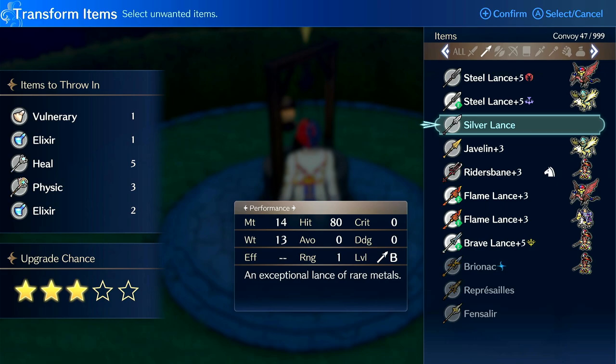The staves you get from rank three — you can get Fortify and Notice, which is okay. But rank four is way better for staves and rank five is not that bad as well.